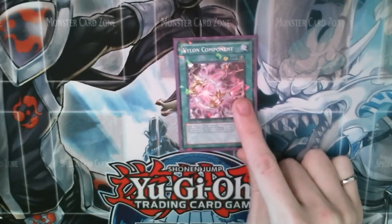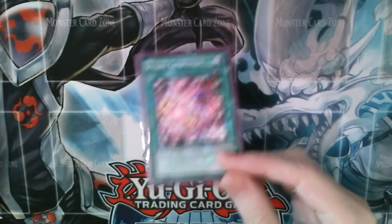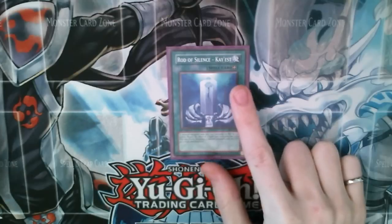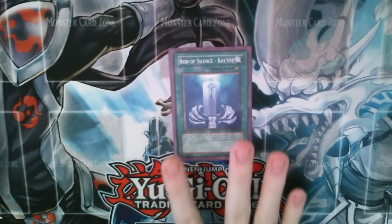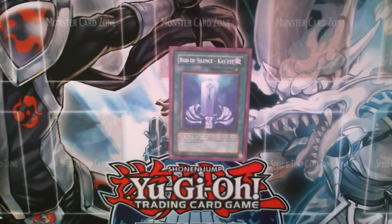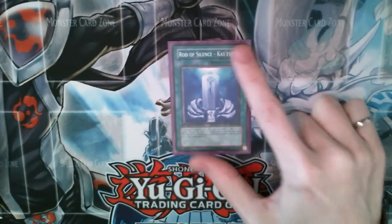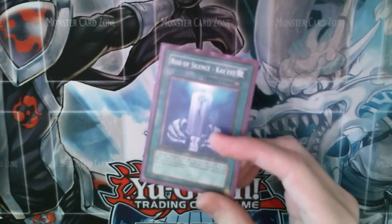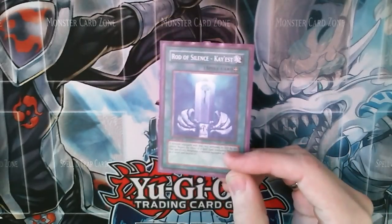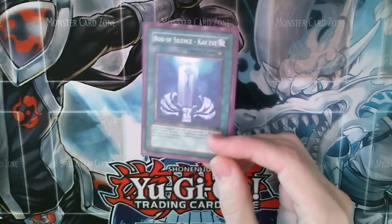A single Vylon Component — this adds piercing to the monster it's equipped to, and again when it's destroyed you search for a spell. And we're using one Rod of Silence Kaest. This is a terrible card outside of the combo, so we're using only one, but it's highly searchable — that's why you need to have Cube. Probably when you play Cube this is going to be your search if you have the combo. We don't really want to have this in our hand. It's a pretty miserable top deck, but once you have it and it was free, you can do all sorts of stuff as you saw in my other combo videos.